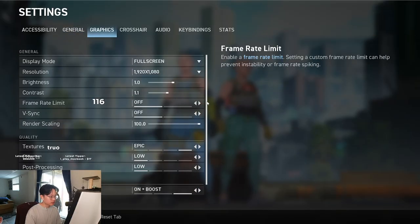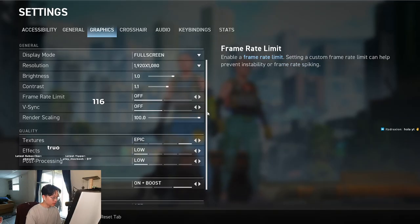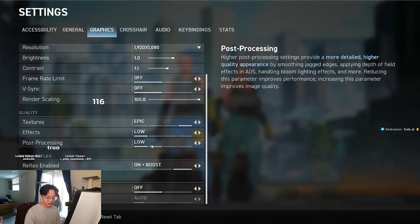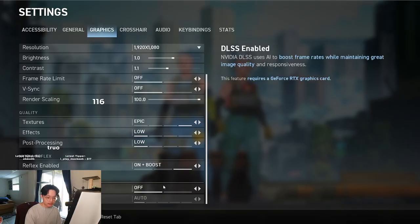Going to graphics, I play 1.1 contrast just because I think 1.0 is a little too bland. Render scaling 100. I like to keep my textures at epic, just because I found that it didn't really affect my FPS that much, so I wanted the game to still look decent. But effects and post-processing, I have that all the way low. Reflex is enabled on plus boost, and I do not play with DLSS — that's off.